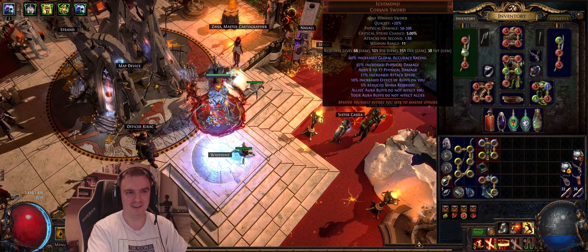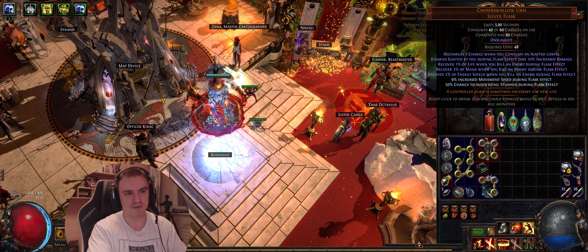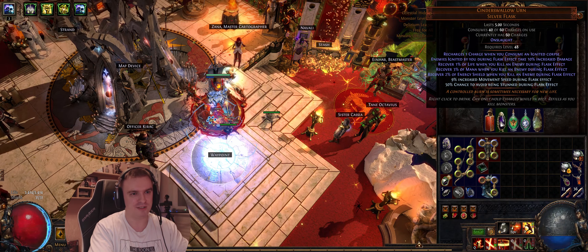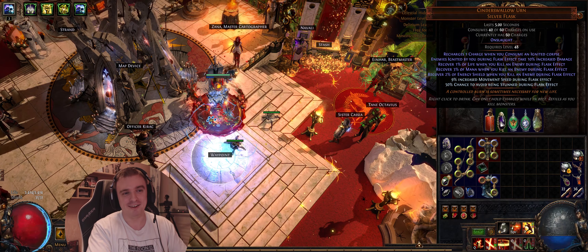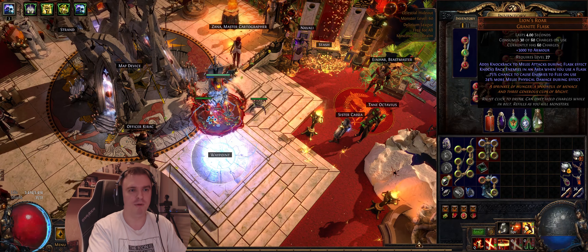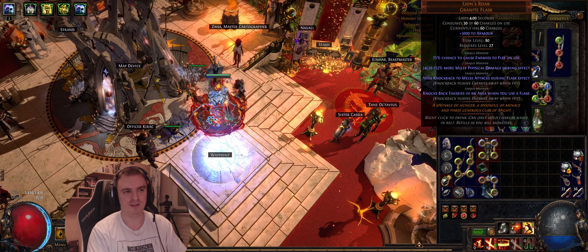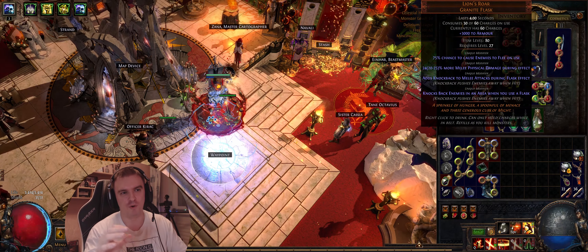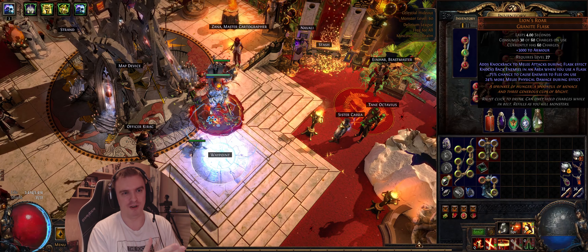For flasks I also took Sinner Swallow's Urn to get a nice recovery rate. Ideally you get crit chance as the unveiled mod, but it's like twice as expensive so it doesn't make sense for me right now - I have enough damage. And Lion's Roar of course - 24% more melee damage during effect. I bought a 20% one and then Divine Orbs are really cheap at the moment. The 20% versus 24-25% is almost double the price, so I just used one Divine Orb and got to 24%.